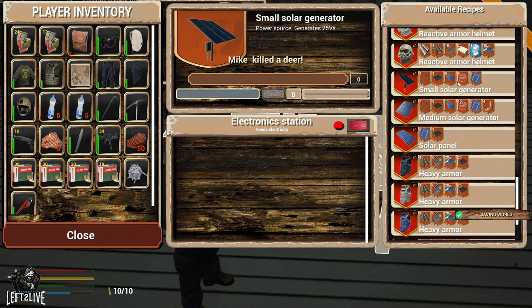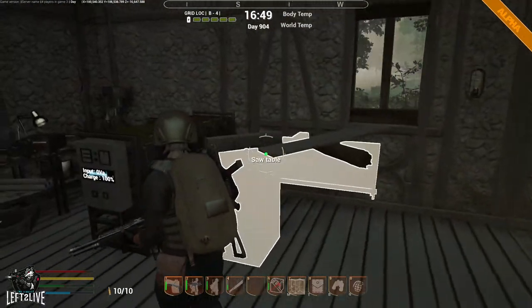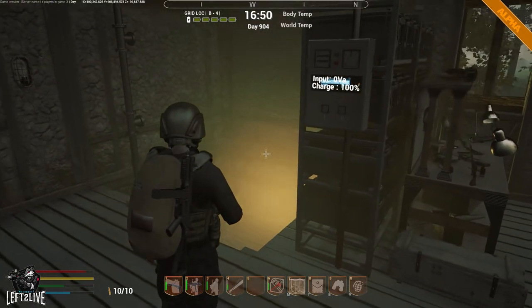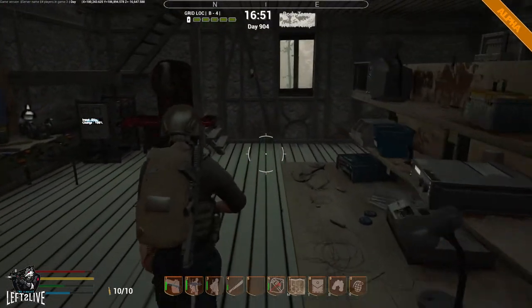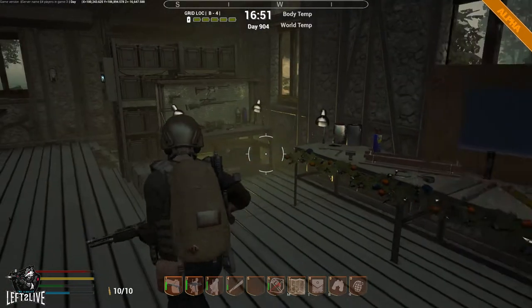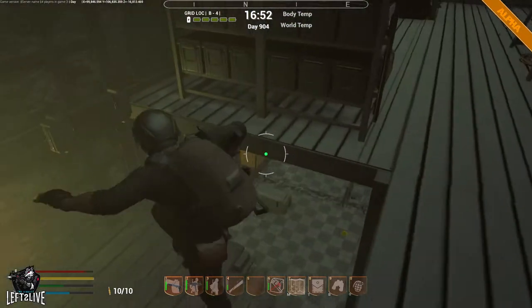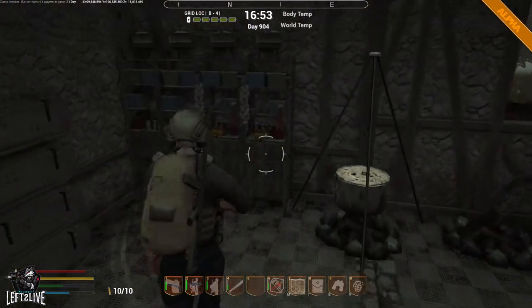I had two medium solar generators, but due to a glitch I lost one, so I have two medium, one small, and one flimsy generator - and that is way more than I need to power my base. When night comes, your solar panels won't generate any power - they will just give you nothing. So in the night time I can turn on all my lights, and thanks to all my battery stations I have plenty of power. Thanks to my backyard garden, I have plenty of vegetables so I can craft fun foods.